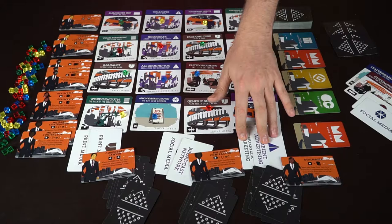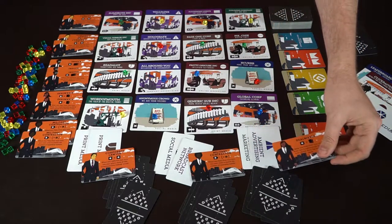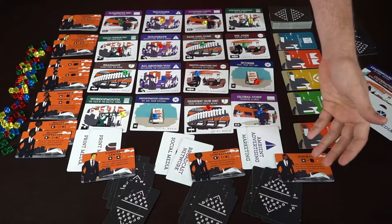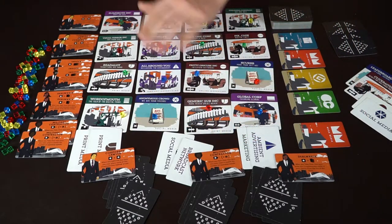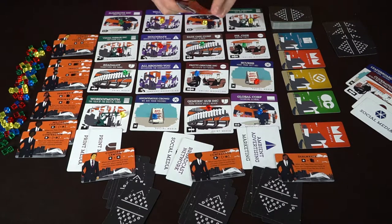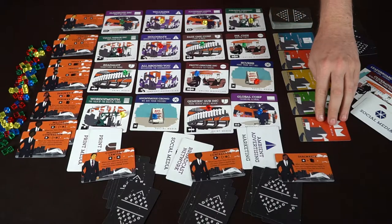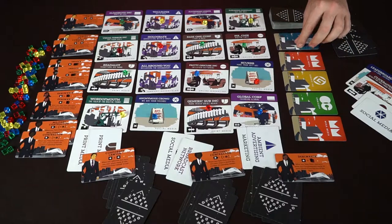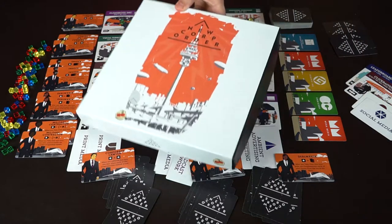Once everybody's got their hand of five, there are two special abilities or none if they choose not to use them — specific cards for employees like deal makers, military contracts, corporate lawyers, and so on. Also in a two-player game, you're going to take out certain cards, which I believe is corporate lawyers. Make sure you've got your deck of cards along with your face-up cards — there's five to be chosen from. You're going to get a rule book as well, and that is what's included in New Corp Order.